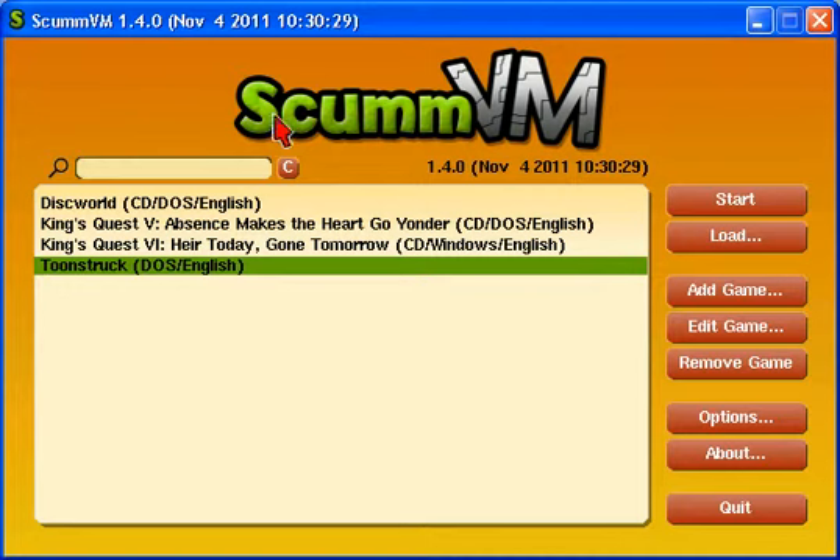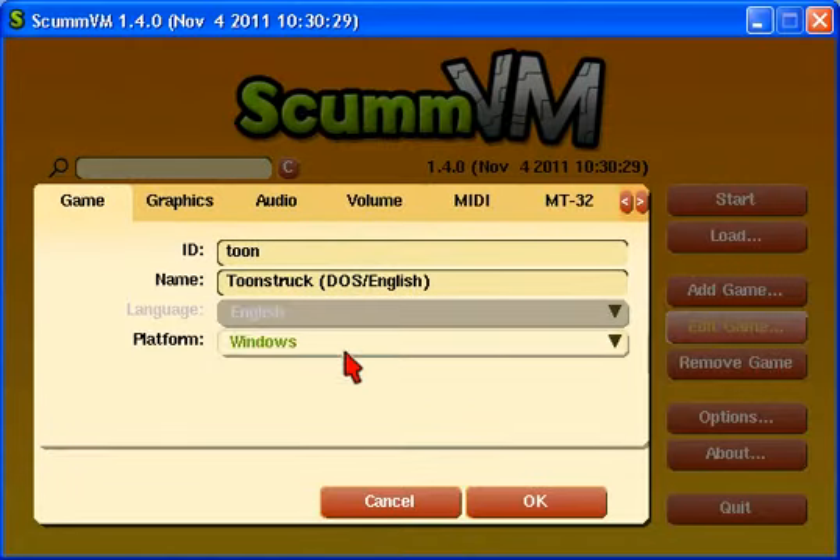As you can see I'm using this program here — this version, very important. I clicked on 'Edit Game,' very important. You should use the same settings I use. Basically, click Windows for the platform, or you cannot beat the game at all. I'll explain why when we get to that part of the game.